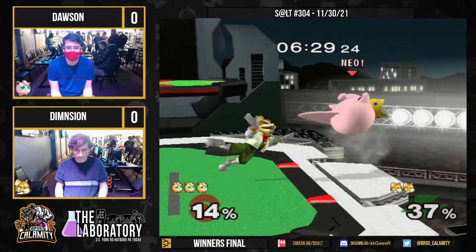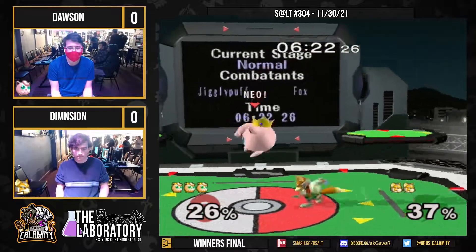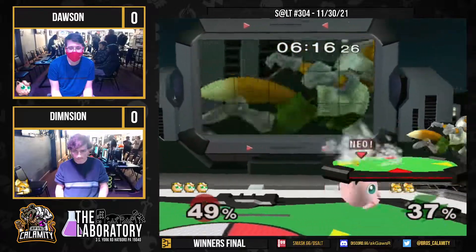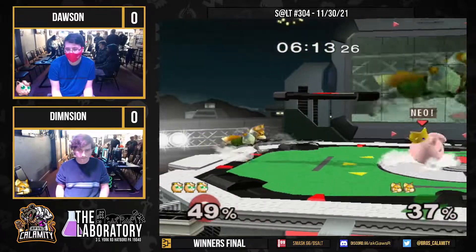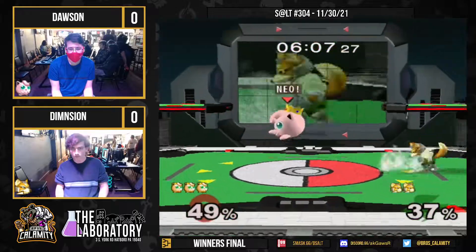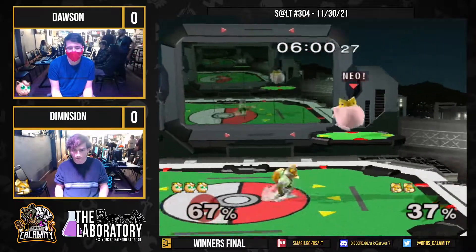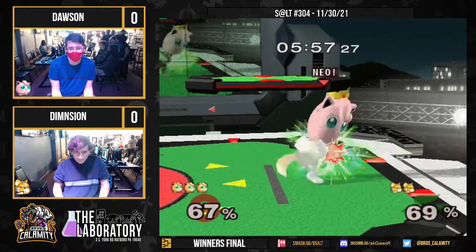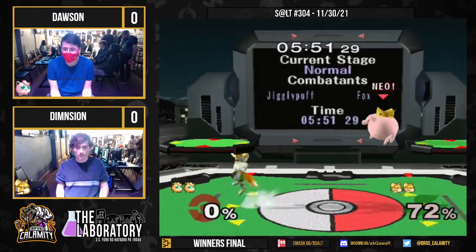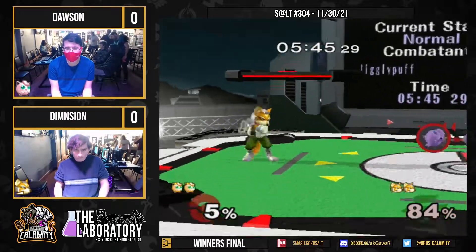Game two. Maintaining space, moving around. Gets a nice little combo — back air to up tilt. Anything counts when it's with Puff and it kills early, so might as well. Dash dancing, doing a little better at keeping space — can't just rush in, you're gonna make me pay for it. A lot of good work coming from Dawson. Fox ain't really having it that much.